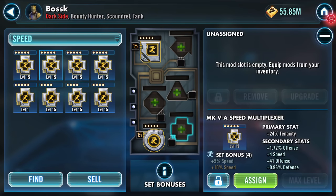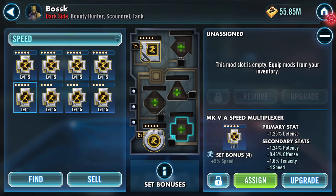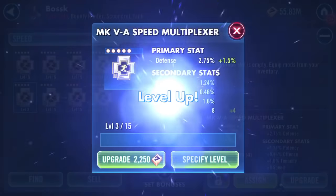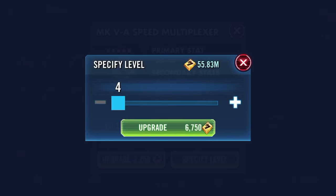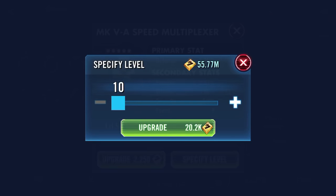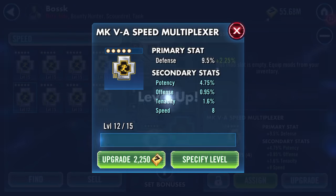I've got four speed there on a tenacity mod. Let's upgrade this mod and see - it does show speed as a secondary. Which turned first? Potency second, offense third.